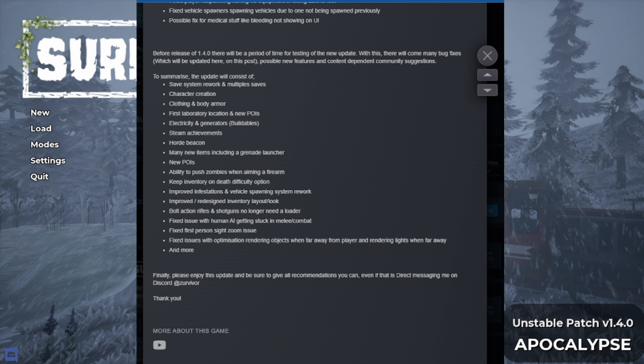Save system rework and multiple saves, which is a big one because before you only had your one save. You could go kind of a backdoor way to do other saves, but it required copying files in place. But now that's all done in the game. Character creation, which is another nice feature. Clothing and body armor, and so far what I've been testing in the patch, this is really cool.